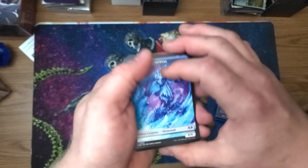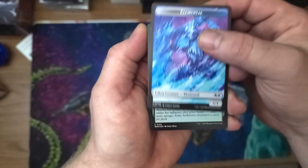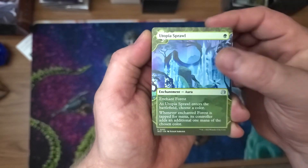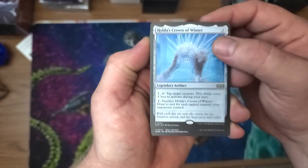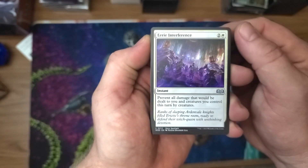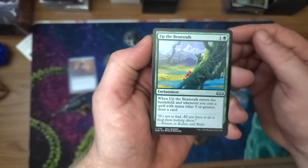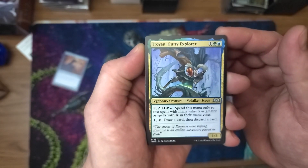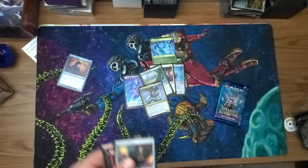Oh, that's an art card. These are Japanese packs, it looks like. A little shiny boy here. And we've got Utopia Sprawl, Hilda's Crown of Winter, Eerie Interference, Archive Dragon, Delt the Beanstalk, and the Gusty Explorer. And some commons — no big deal there.